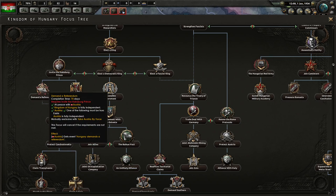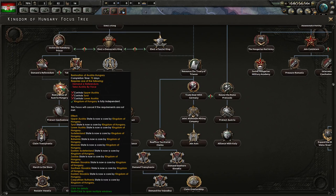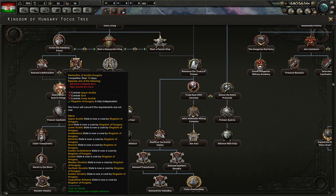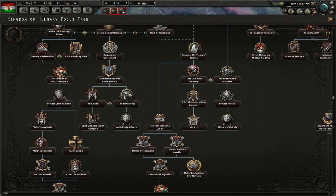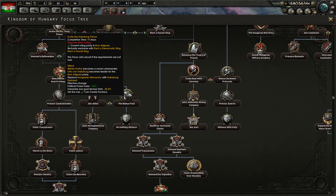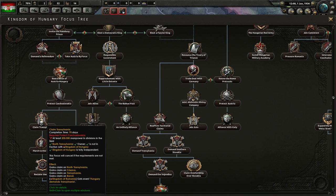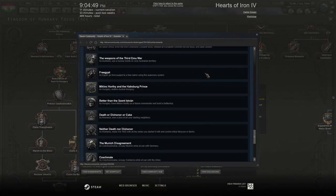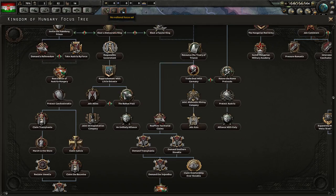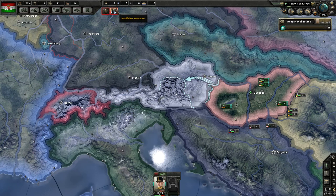We'll try demanding a referendum — we need to control Upper Austria, Tyrol, and Lower Austria. I don't think we have to be non-fascist except for inviting the Habsburg Prince, but I haven't read through the rest properly yet. The first national focus will be Balanced Budget to give us some political power.